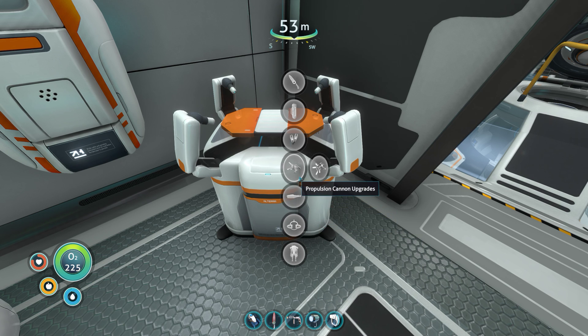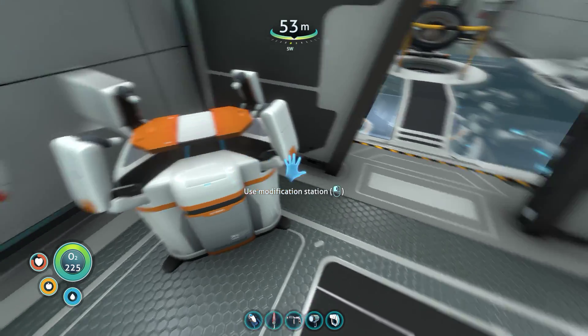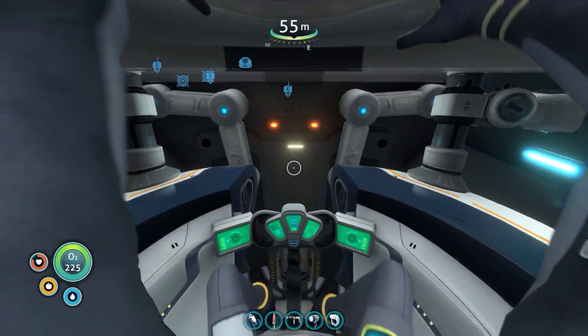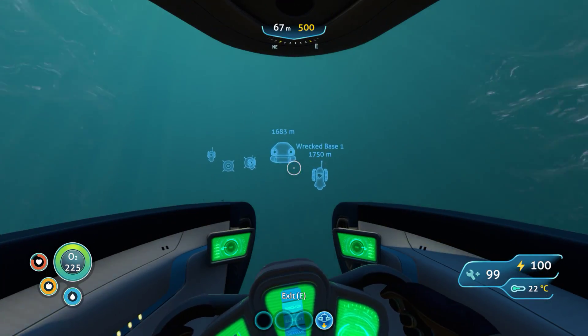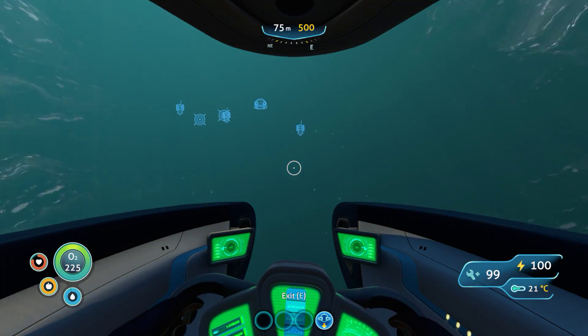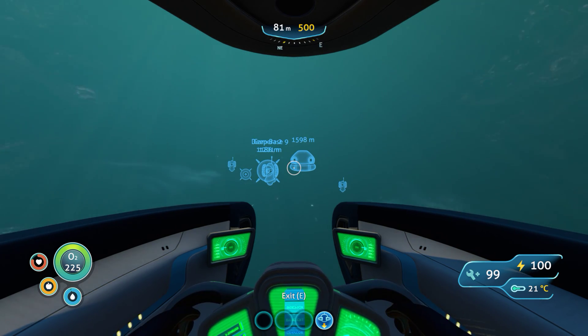We need a plasteel ingot and we have more pressing things to do. We need a computer chip and some more magnetite, which actually is not a problem. It's been annoying having the modification station out here — I probably should have built it at my base, but when did I ever do anything the easy way? So let's head back and then search for some lithium. We're doing the search for the lithiums.